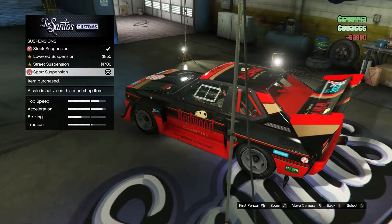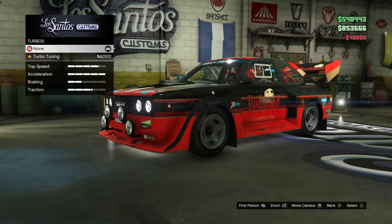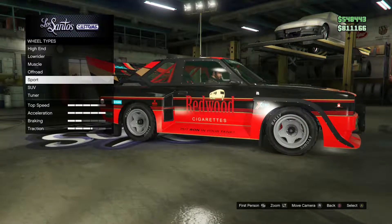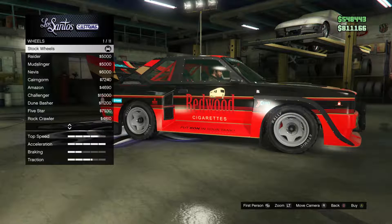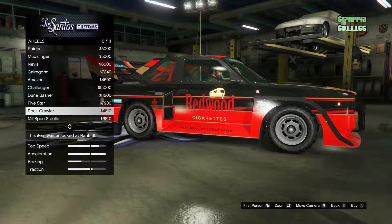Suspension — sport, for sure. Gonna go with the race transmission. Kind of turbo. Wheels — don't think we really need high end wheels for this. It's kind of a rally vehicle, so gonna see what kind of off-road wheels they have.